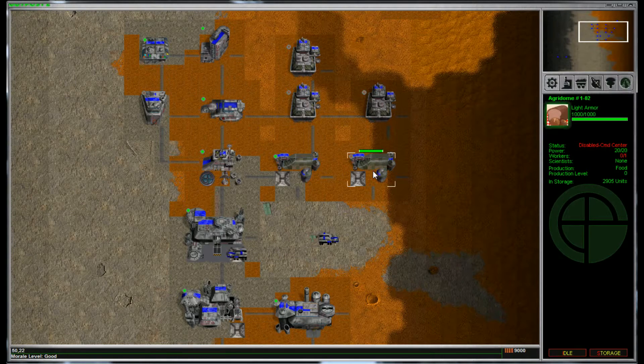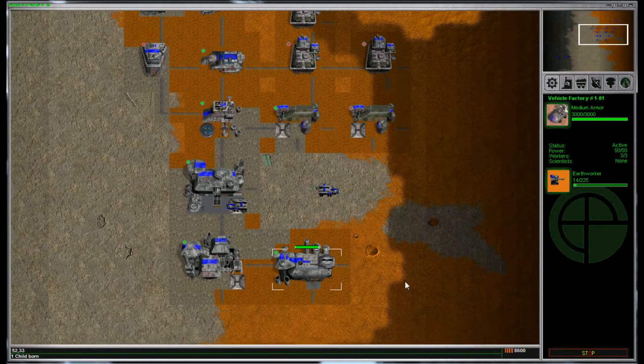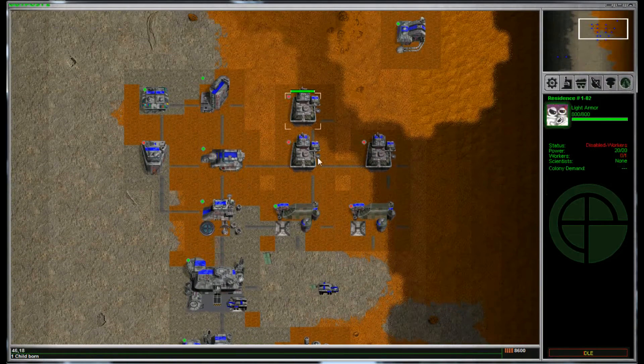For example, right here — this agridome. It grows food, and it's disabled because it's not connected to the command center. Everything needs to be connected by these oxygen tubes, and I don't have anything to build an oxygen tube, so what I'm going to do is go to the vehicle factory and build an earthworker. This is one of the tutorial missions, just so you know.